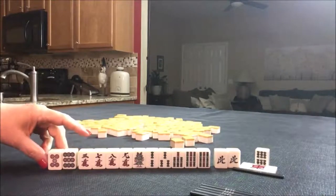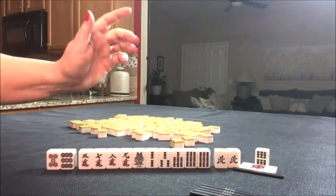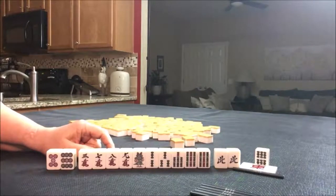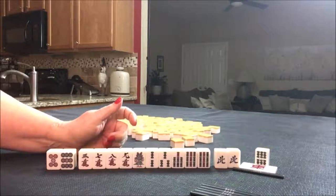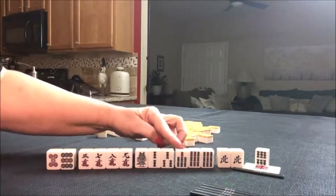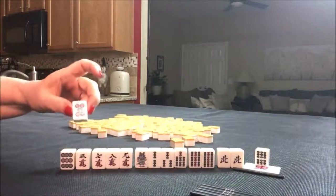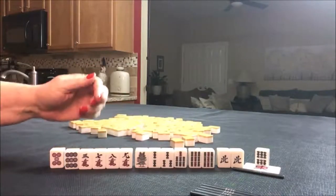If you would do something different, write it in the comments. I think I would try for Mixed Triple Chi. The other Yaku that's a possibility is Chanta — it's called an outside hand. Chanta is four Chis or Pons with a terminal or honor, including at least one Chi. If you do it concealed, you can get an additional Han. We would have to throw away this five dot because that's in the middle of a sequence. I think we're probably closer to Chanta than to Pinfu or pure double Chi.